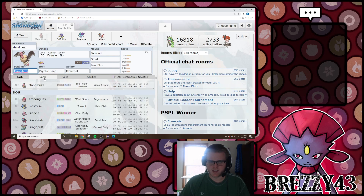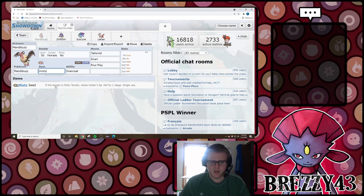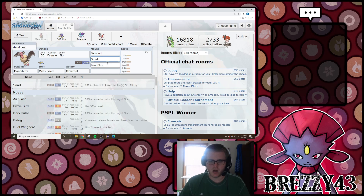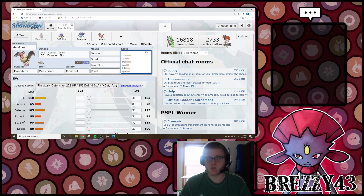Moving on, we've got some support Tailwind setters. Mandibuzz and Drifblim play very similarly on a lot of teams - they are supportive, disruptive Pokemon that are really good at slowing the pace of the game down. Mandibuzz historically has been run with a seed, whether it's Psychic Seed, Misty Seed, or now Grassy Seed with Rillaboom. These seeds get consumed if the holder is in the corresponding terrain and increase a defense stat by one stage. Overcoat is almost always going to be the ability because it makes you immune to Sleep Powder, Rage Powder, Spore, Hail, and stuff like that. With the combination of Tailwind to increase your speed, Snarl to weaken opponent's special attackers, Foul Play to punish physical attackers, and Roost or Taunt, this Pokemon becomes very disruptive and difficult to deal with.